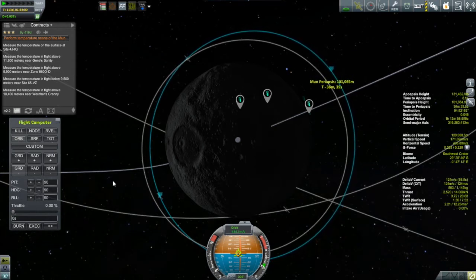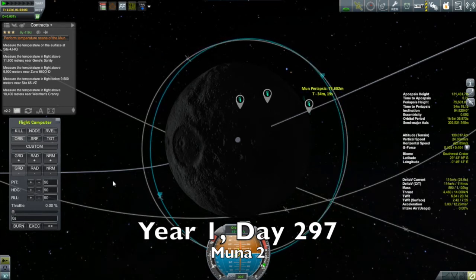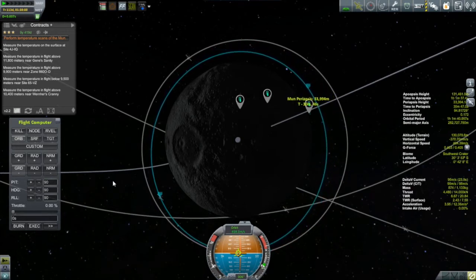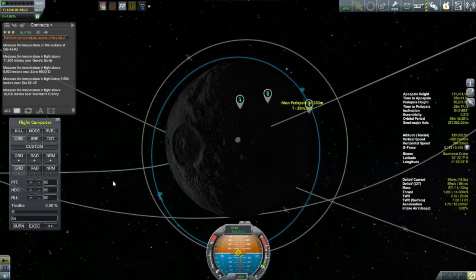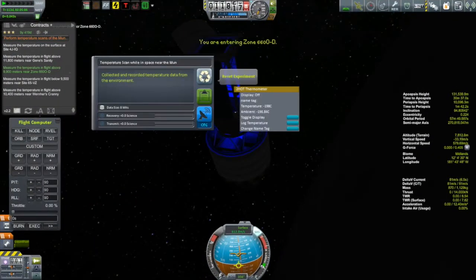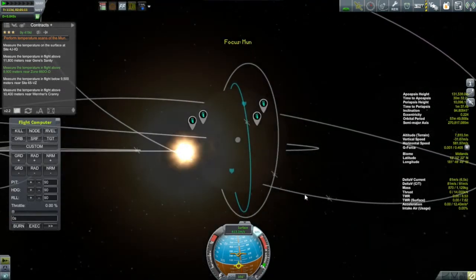What we have here is Muna 2. Muna 2 has been up in orbit for 113 days, quietly going around the moon, really not doing much of anything. Then I picked up a mission to collect some further temperature scans, and there's still some fuel left in the can, so I'm going to use this to try and pull in some of these temperature scans. Here I am pulling in one of them, and then it's going to take a little while before I get to some of the others.